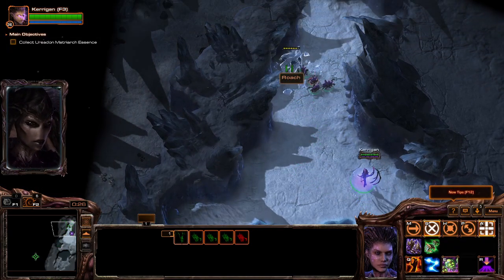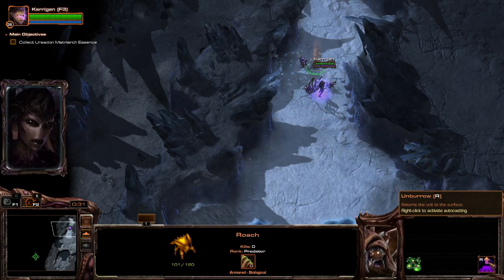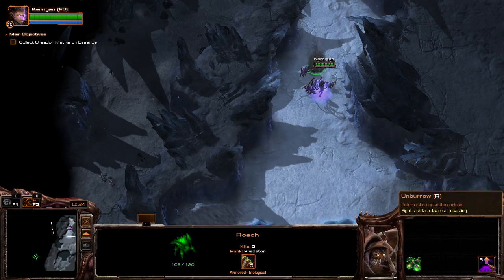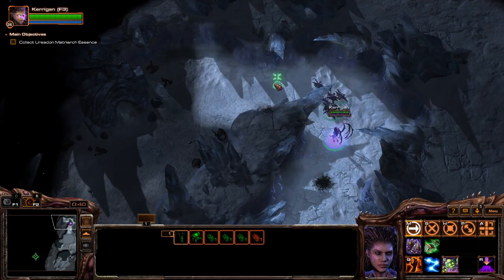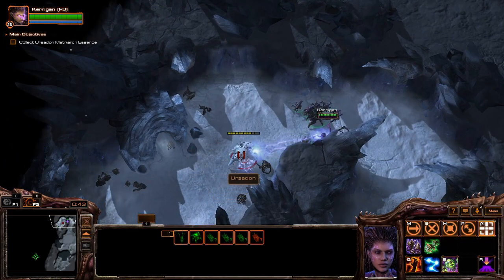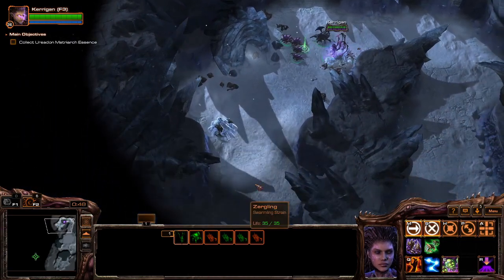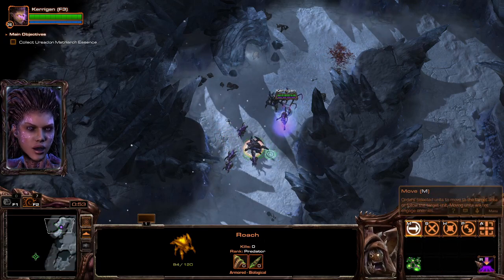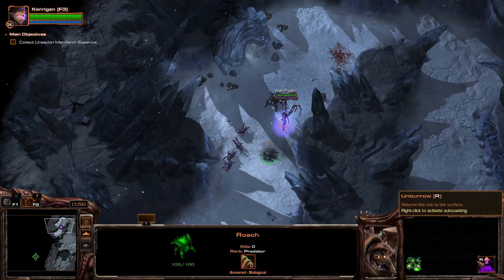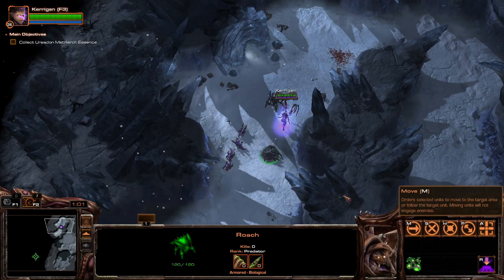Weird — this Zerg is feral; it is not under the control of any higher entity. Let's heal up to max. The ice is not just a background element — we will have to plan and strategize around it, just like in any good strategy game. Another feral roach — something is very wrong. I'm taking my time; I'm probably not going to win that speedrun achievement, but I don't care.